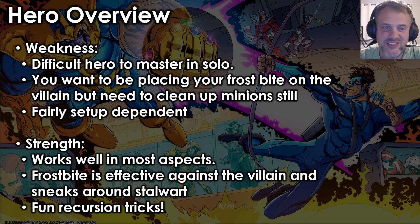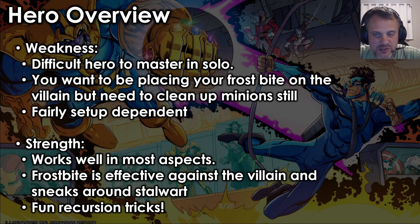Hero overview — weaknesses. He's a difficult hero to master in solo. It can be really hard to figure out the best move. You're a well-rounded hero — you have attacking, thwarting, a way to defend, and a way to slow down the villain. But the longer you draw out the game, the more chance the villain combos into an encounter card that ruins your day. He's also pretty setup-dependent — if you don't get those two key upgrades, you're really stalling until you see them. Things like Superpower Training to get those upgrades out are essential, but still hard to do in solo. Also, when minions are in front of you, your base attack handles them rather than putting Frostbite on something that's going to activate, which can feel wasteful.